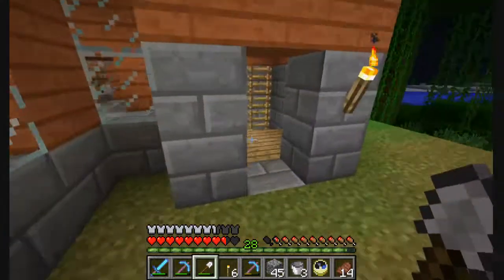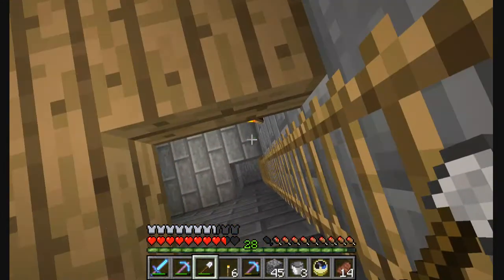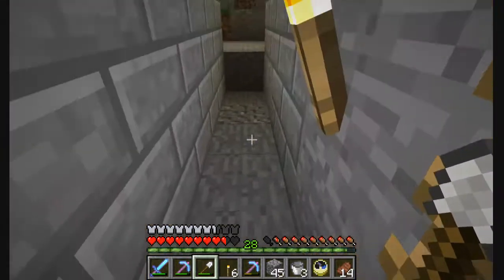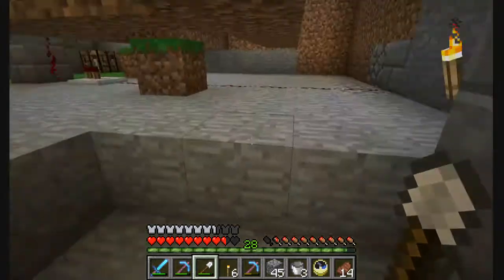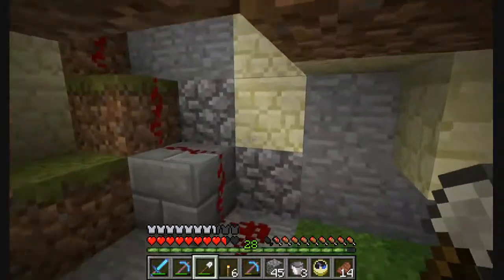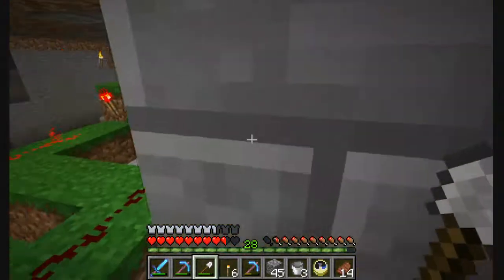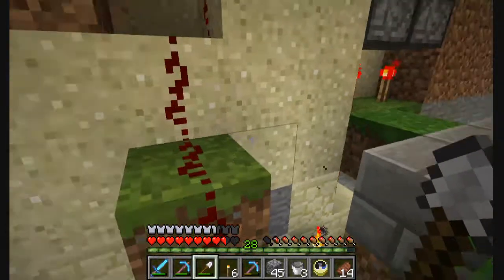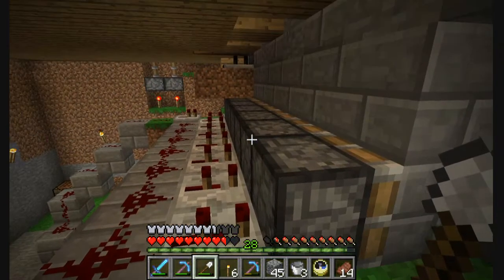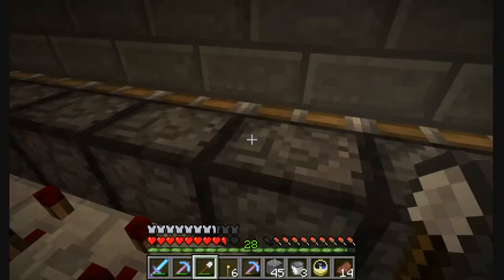So I've redesigned everything. When I came over here to my basement, originally everything was all the way down here. I can still access all this stuff, but I've redesigned the whole cow farmer. Instead of all these droppers and crud like that, I got a bunch of pistons.